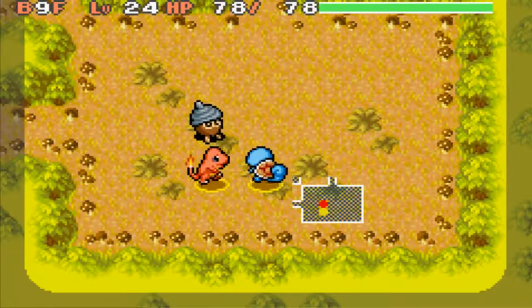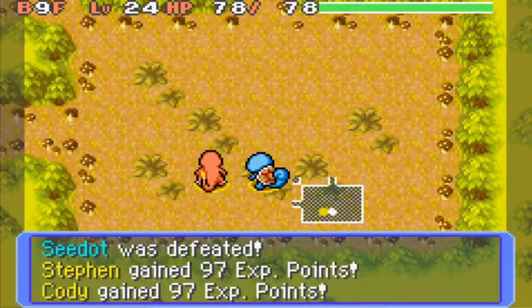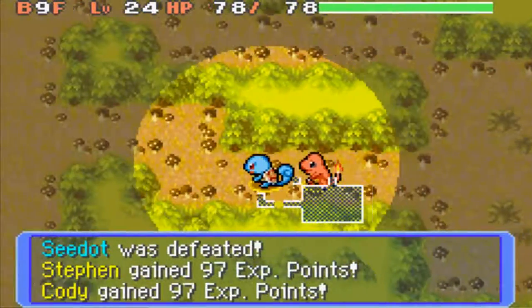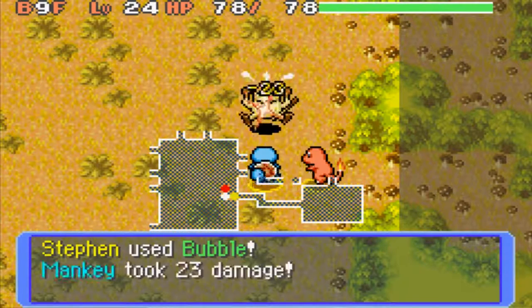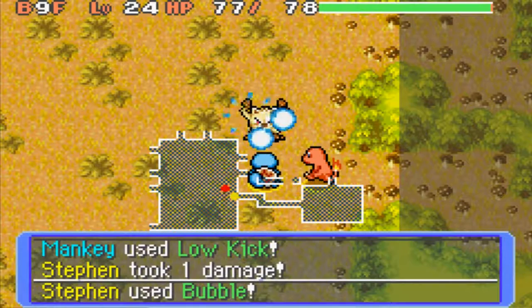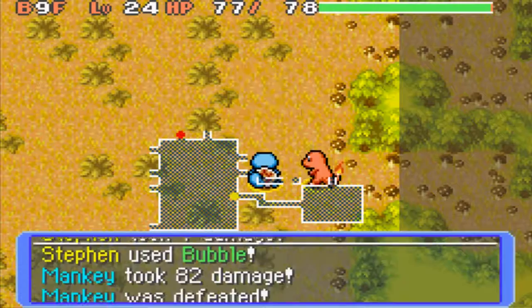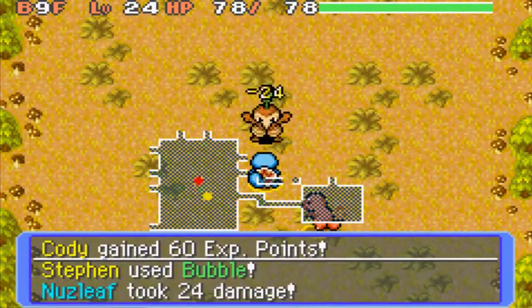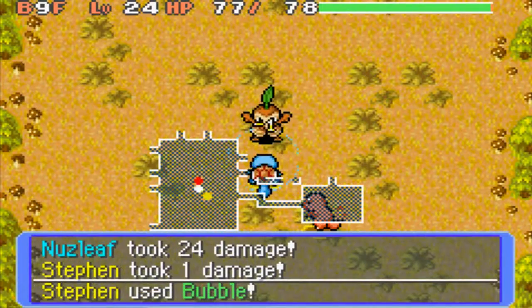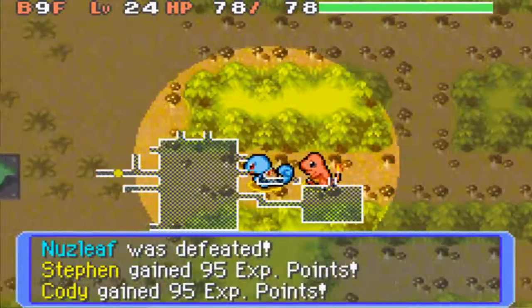Okay, so here we are on the ninth floor again. Hopefully we can find one chestnut on this floor — just explore all you can on this floor and you'll do good. I just realized at the beginning, on the first floor, that I didn't bring Absol with me this time around, but that's okay. I ran out of Water Guns so that's why my set move is Bubble right now. Bubble missed on the Nuzleaf, but we took it down nonetheless.